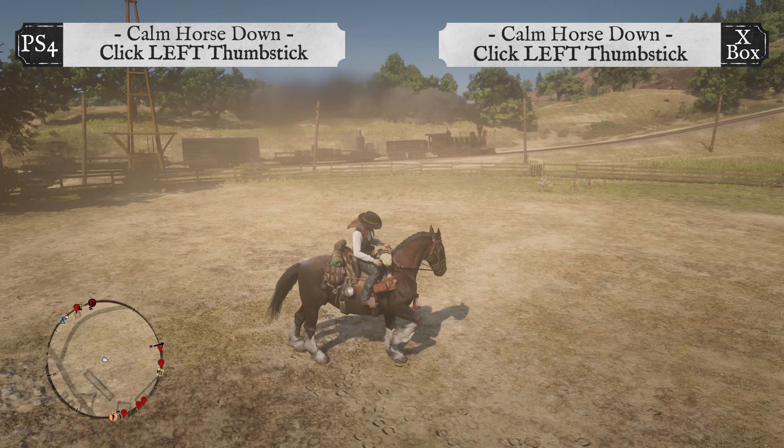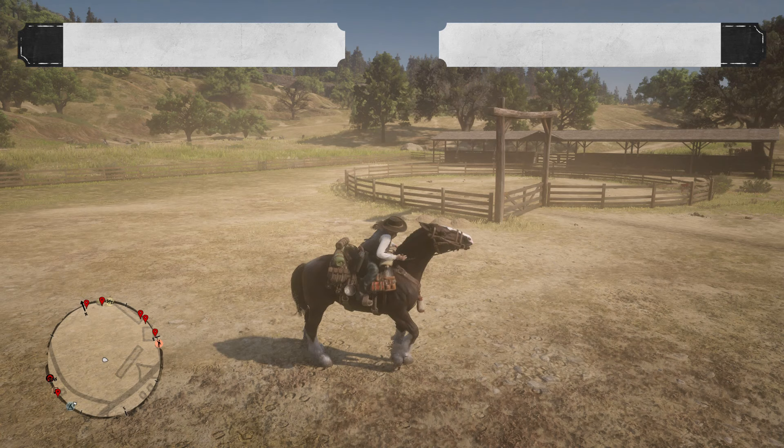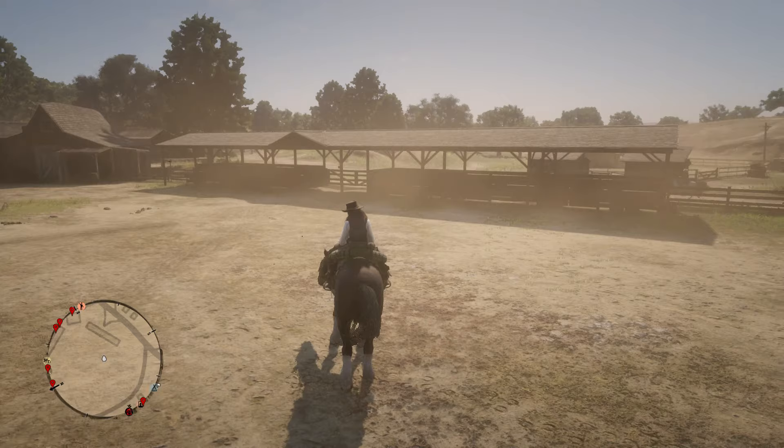To calm your horse down, click the left thumbstick. To calm your horse down even more, click and hold down the left thumbstick on both PS4 and Xbox. This control also increases bonding with your horse.